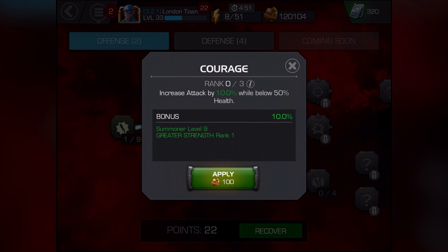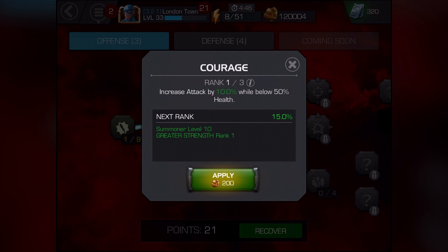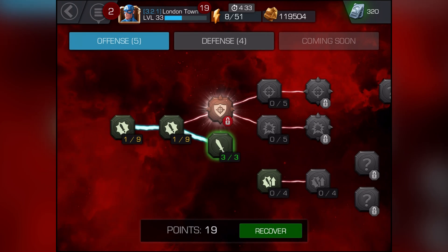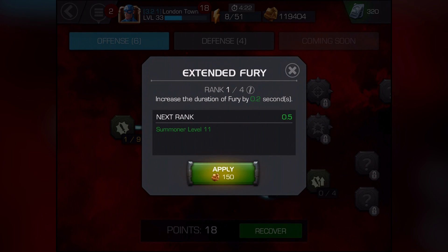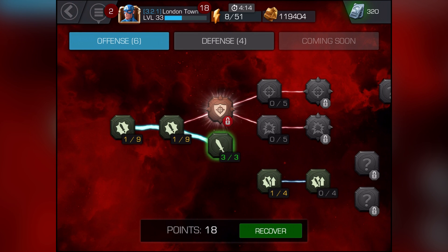Increase attack by 10% while below 50% health. Oh, that's a good one — that's a really good one. Actually, I'm going to level that one up more. Yeah, 15%, 200. That's actually a really good ability to have right there. Let's do that one all the way to the top. Mastered — hell yeah — 20% extra attack while below 50% health. That's a really good one. Increase the effectiveness of fury by 2%. We'll do that, see what we unlock.